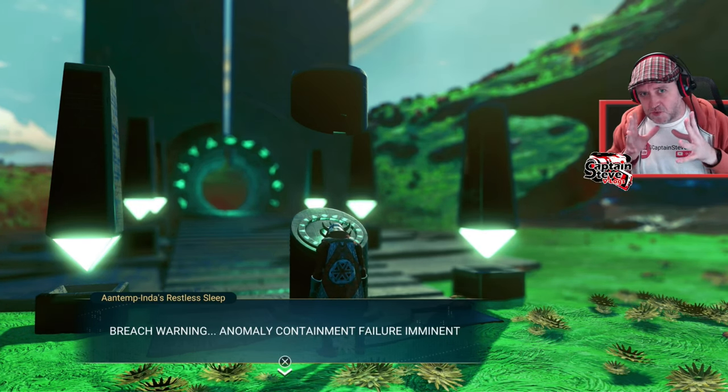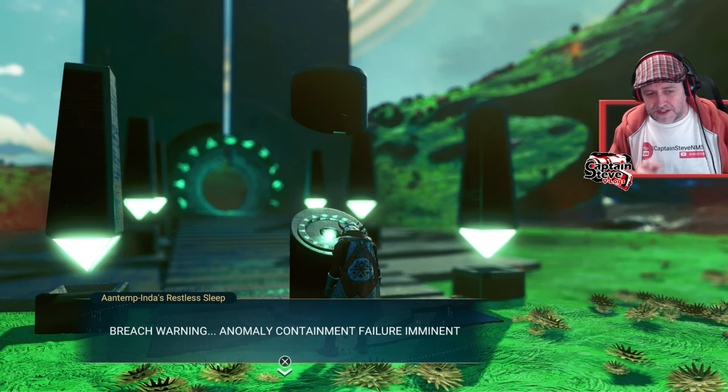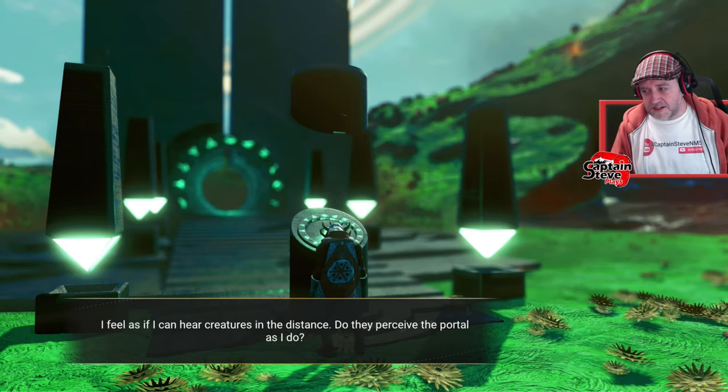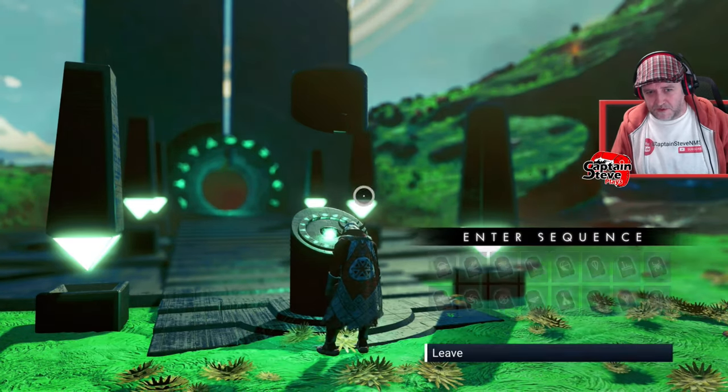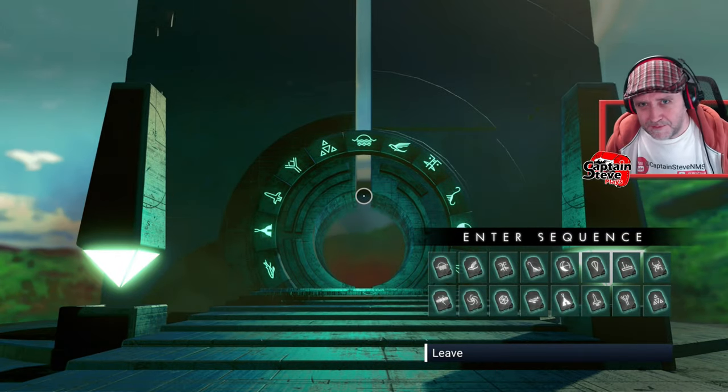I'm not going to share the actual portal glyph codes just in case we decide to use one of these planets, but we've had some awesome contenders. I'm going to hit up the codes and I'll see you on the other side - activate portal - and I'll see you on the opposite side of Planet No. 1.